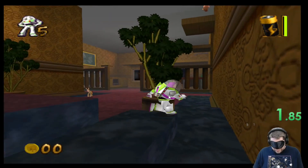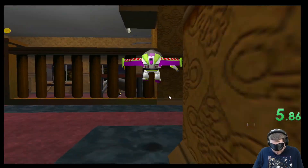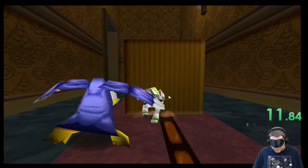Starting off the run, I would move to the right to be up against the wall, and jump forward three times so I could be in the middle of the carpet, and then I would turn to the right and use aiming so I could look directly in front of me, and move towards this box.